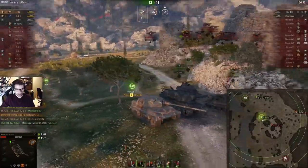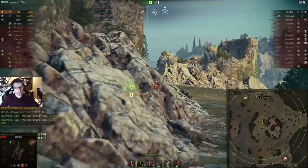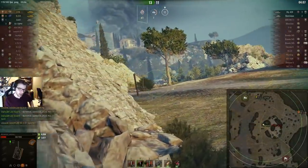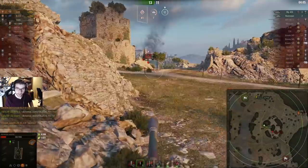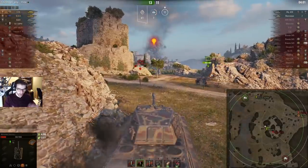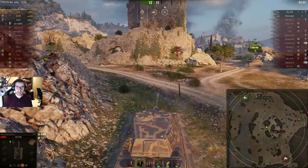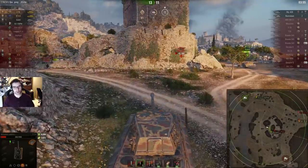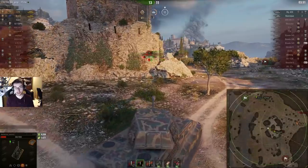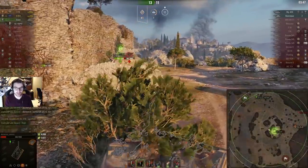The guard is following him up, so Alchemist Warrior decides to take the hill. He's got the guard behind him who has way more HP, but he doesn't give a shit — he's just driving around and aiming okay. The 430 is typically going to be hull-down in this position, so there's not a lot you can do. He's hiding his lower plate reasonably well by climbing up the hill. The guard is yoloing into the 430. He misses his shot, the 430 misses as well, and Alchemist Warrior is left with one option — push in.